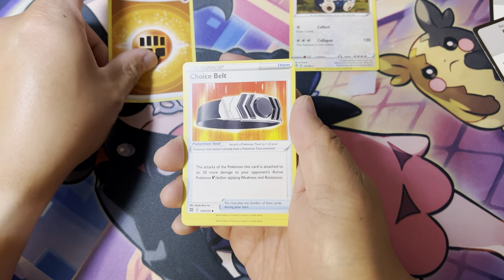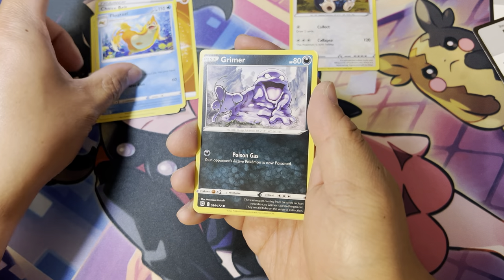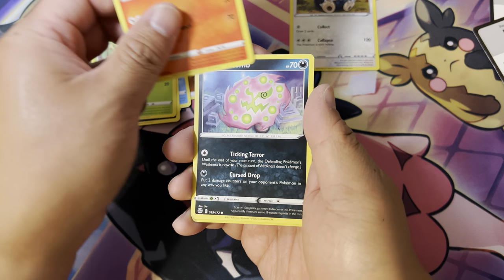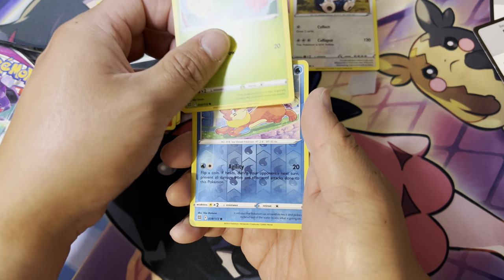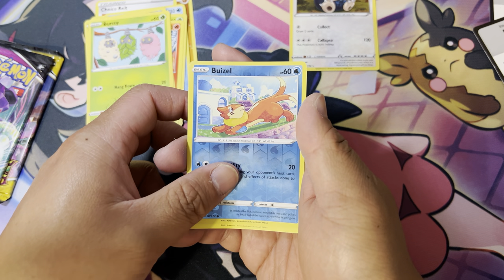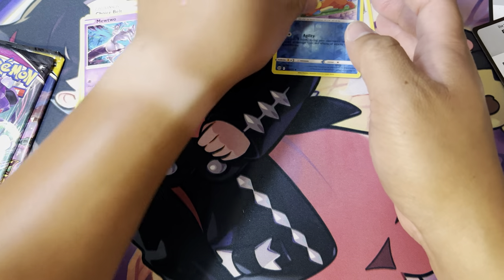Let's start with Energy, Choice Belt. You got Staravia, Floatzel, Grimer, Chiruby, Magmar. You got Spiritomb. You got Burmy. A Reverse Holo of the Wobbuffet. And a Non-Holo of the Mewtwo. Nothing good in there.